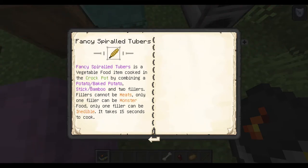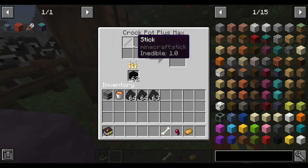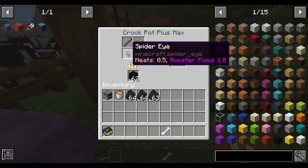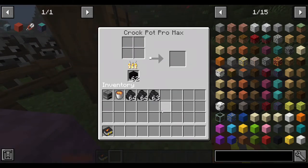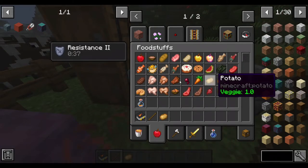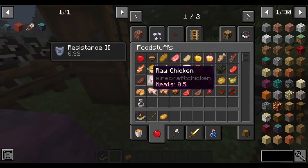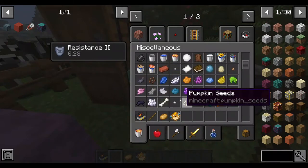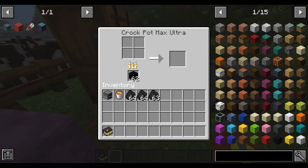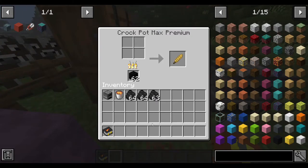The next is the fancy fritters. Combining a potato or a bait-bow with a stick or bamboo and two fillers — the fillers cannot be meats, and only one filler can be monster food. I tried with a pufferfish and a bone — the bone counts as inedible, so it seems you need the right filler. There we go — the pufferfish result. The stick doesn't really matter, but the bone does count.